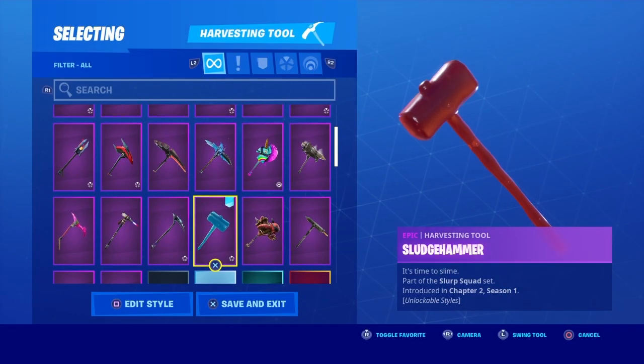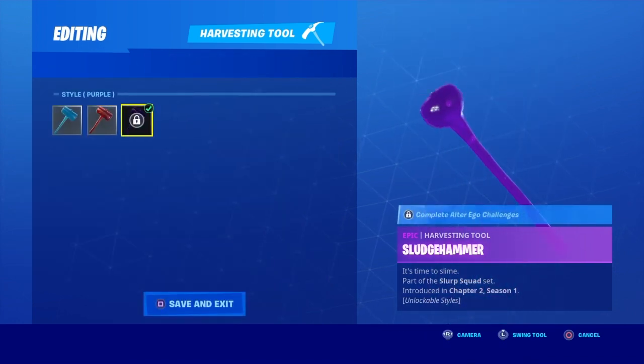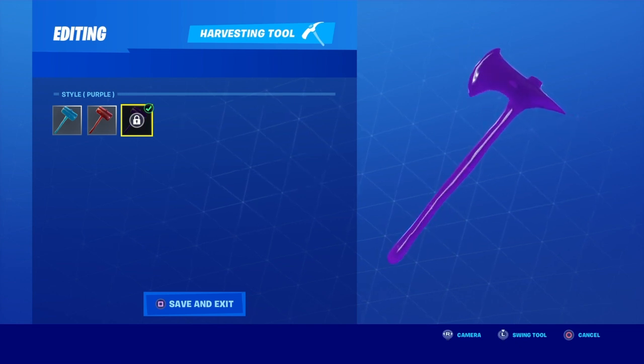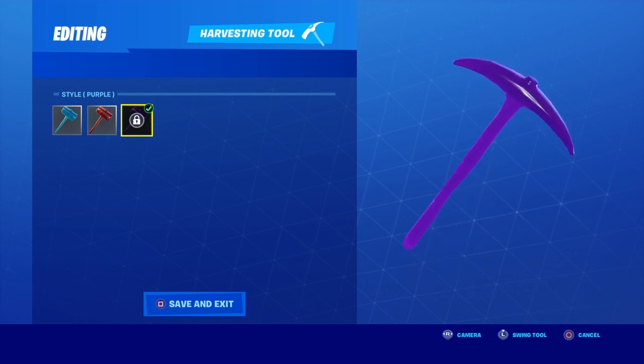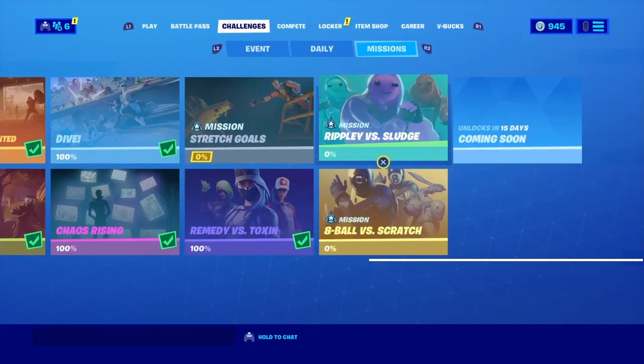We do get an edit style for the Sludge Hammer harvesting tool as well, and for that style we get the purple variation, which in my opinion looks a little bit better than the others. It's not a major improvement but I just like it — maybe it's because it's a little fresh and new, which is why I'm drawn to it so much.